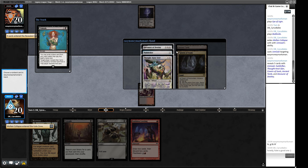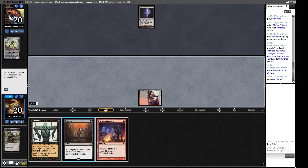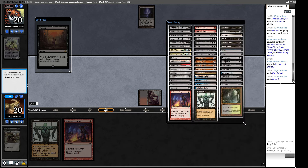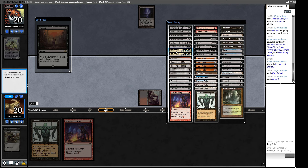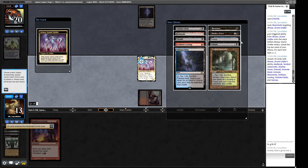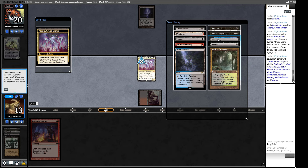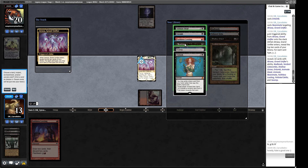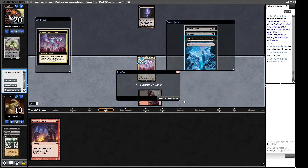I'll play a Badlands then Unmask, taking the Devourer of Destiny — that's probably the thing that can get them back into the game if they remove something. Dark Ritual, Entomb time. Which threat is correct here? The Atraxa, I think — vigilance and lifelink means our opponent won't be able to remove it. Our opponent scoops after seeing the cards.